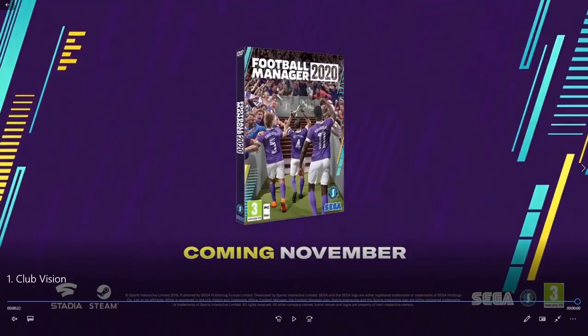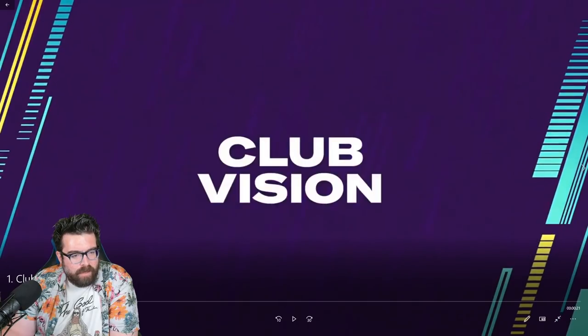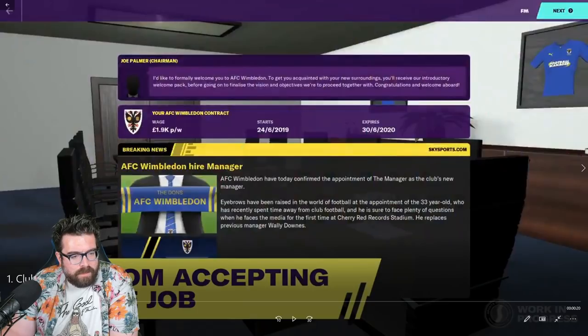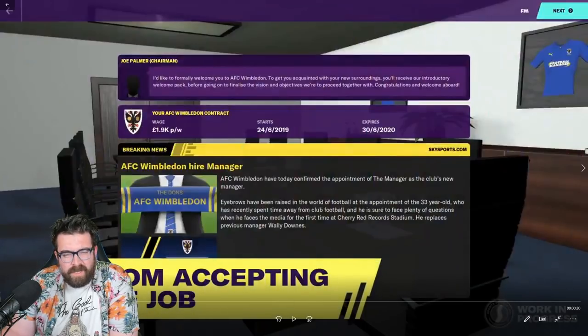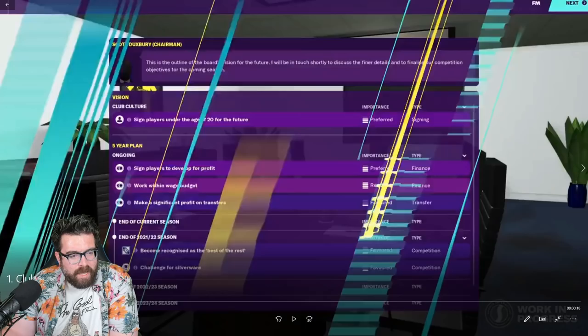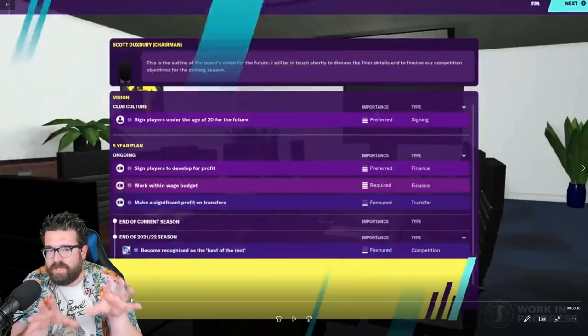Let's have a look through and see what we've got. So Club Vision first screen — this looks fairly standard stuff, this is the boardroom, so this is when you first accept the job. This is like your boardroom interview stuff that we've had in the past, but the thing that's really interesting and different is what comes after, rather than just going through interview questions.